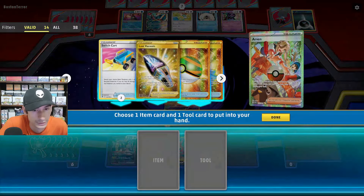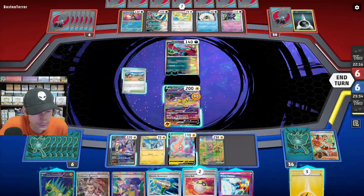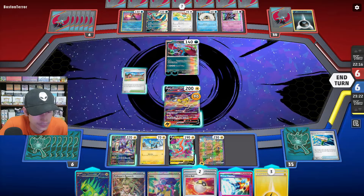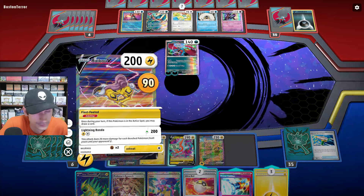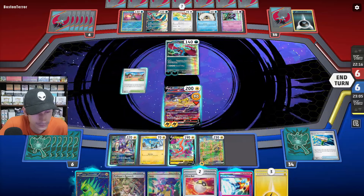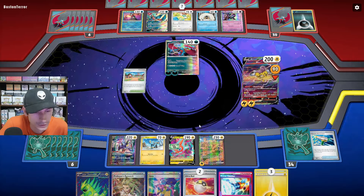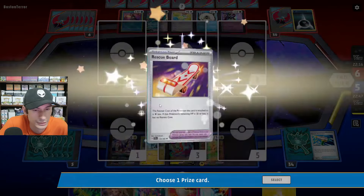Let's go for Arvin and get Switch, or maybe Prime Catcher, Farseal Stone. We have one energy off of that. We'll just go for the Knockout — Rescue Board.